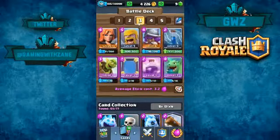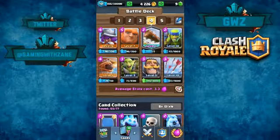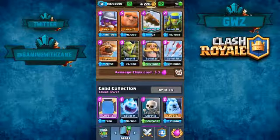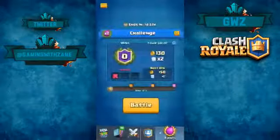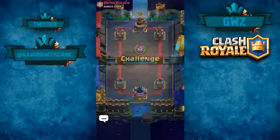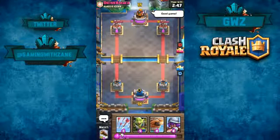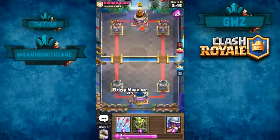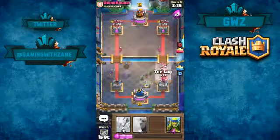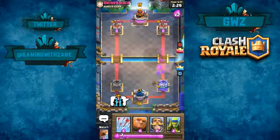I'm going to find another deck since most of mine are push decks. Most of them you can't win with in this challenge but some you can. We've got goblin gang and a few other things. I'm going to go with my fourth deck - that's pretty cool. Hopefully we can do some damage because the deck I was using wasn't too good.